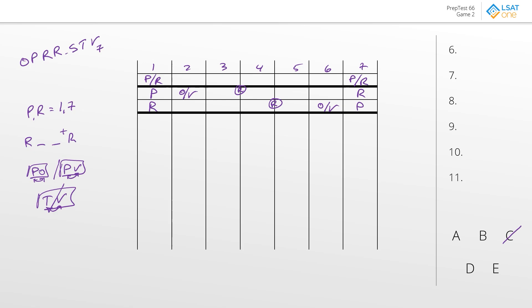Answer choice A has the required spacing. B does not — B has only one space between the R's, so we eliminate B. C is already out. D and E are good. Next, P has to go immediately next to O or V. A is legitimate. Answer choice D has an S next to P, which won't work. E has V next to P — good. Lastly, T and V cannot be next to each other. We're down to A and E. Answer choice A has them next to each other, which we can't do, leaving us with E as the best answer.